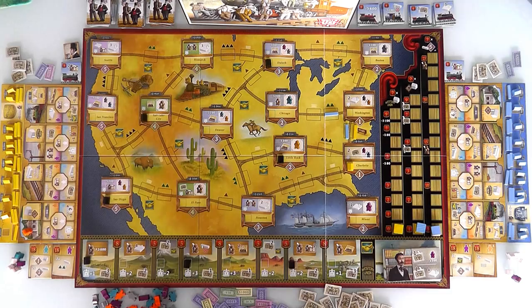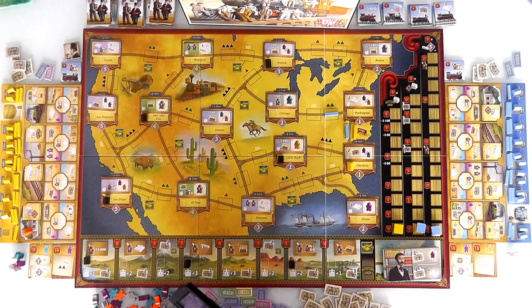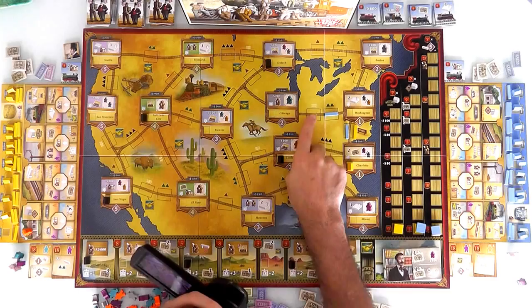I did an action — a core action plus a bonus — because I used one of my special guys. Now it's Jen's turn. She is starting with only one special guy, a foreman, so she'll probably want to use him to get the most out of him. She wants to lay track, of course, because both of her objectives need her to lay track.